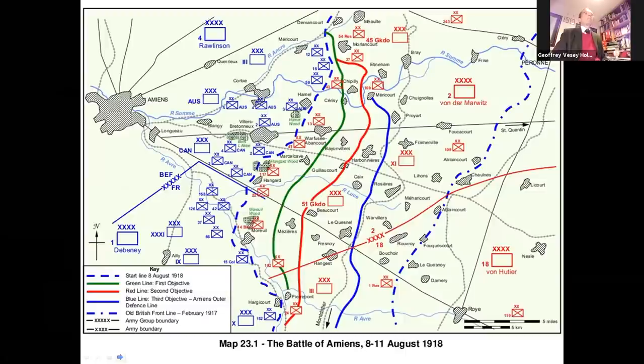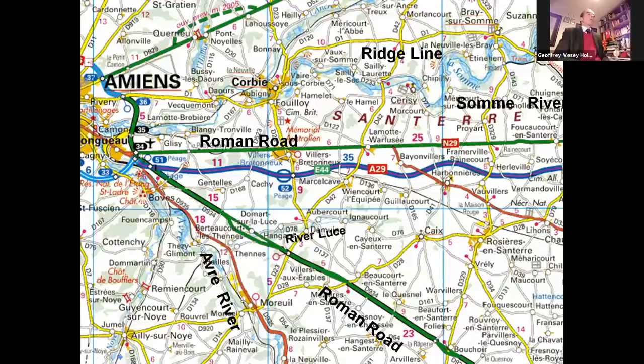The German 2nd Army had held the front in this area since the German offensive had stalled in early April, and this was within artillery range of Amiens and the key Amiens-Paris railway. The German defences — considered poorly wired trenches with little depth — but their strength was the determined machine gun teams in the high corn and shell holes, and some artillery. The ground they were defending is open, rolling countryside with a few large villages and woods. Just north of the Somme, at the top of your map, a narrow east-west ridge line dominates the ground to the north and the south.